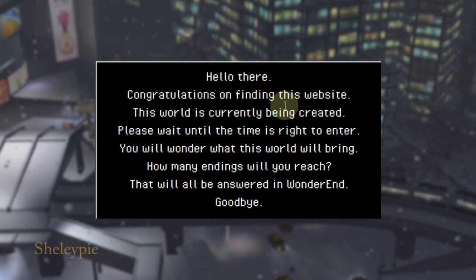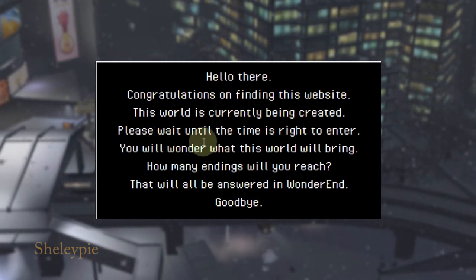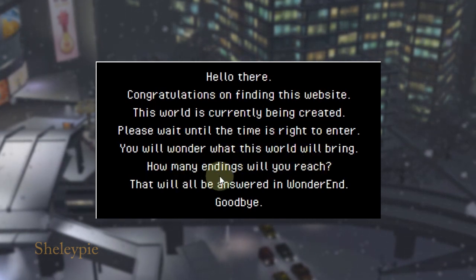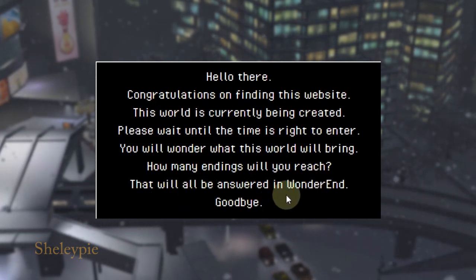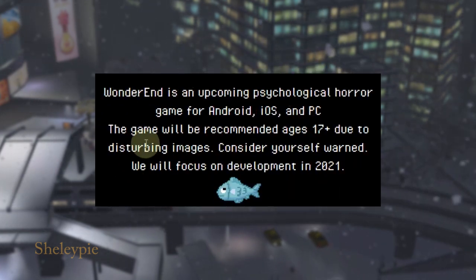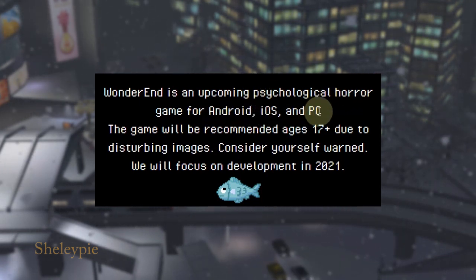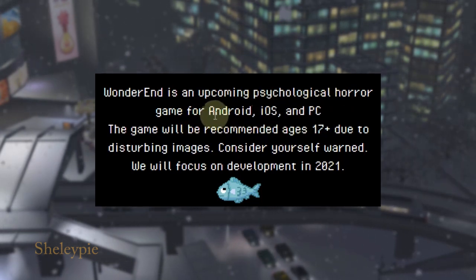The text below says: Congratulations on finding this website. This world is currently being created. Please wait until the time is ready to enter. You will wonder what this world will bring. How many endings will you reach? What will be all? Answer in one the end. Goodbye. So the text below also says WonderEnd is an upcoming psychological horror game for Android, iOS, and PC — the same platform as Gacha Club.